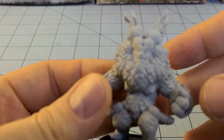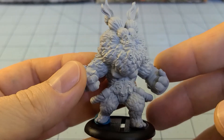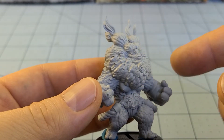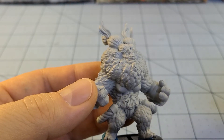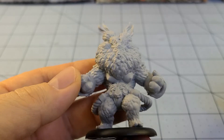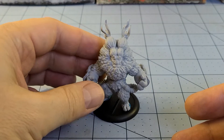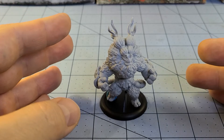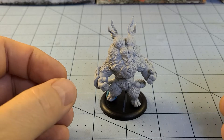I was thinking these guys — especially our friend right here — would make a great oni-style adversary. That was my other thought: painting them with bright red skin. If you've ever seen any of my oni models, I tend to paint them in bright reds, maybe some purple in there. But I'm also leaning towards the Japanese monkey look. My other thought, just looking at all that fur and fuzz and his facial expression, is Akuma from Street Fighter. I'd love to hear your thoughts on where I should take this guy.